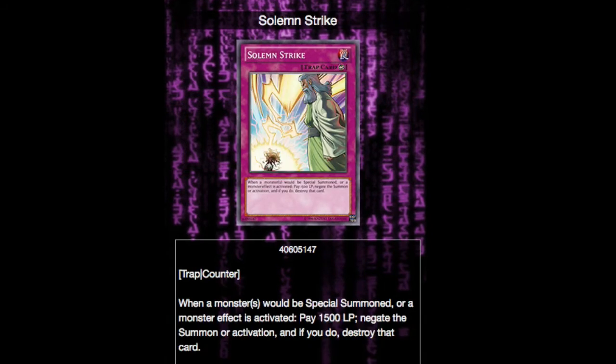Next in the trap lineup we have Solemn Strike. When an opponent's monster would be special summoned, or a monster effect is activated, pay 1500 life points, negate the summon or activation, and if you do, destroy that card. Honestly, it's just some very nice control. If you notice your opponent is about to play a key card and get something going, you can just Solemn Strike it. Life points aren't as much of a concern with this deck considering how defensive you are going to be. It's just a nice way to shut your opponent down before they can even really get something started.